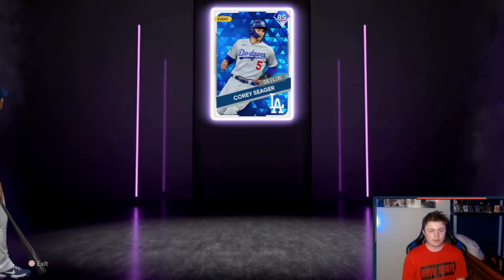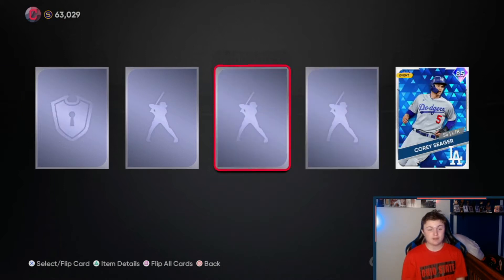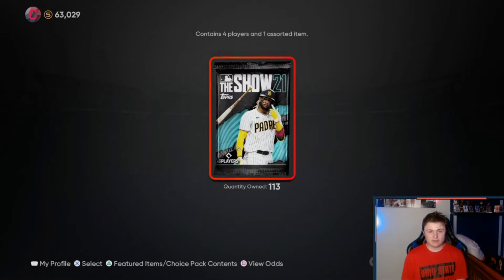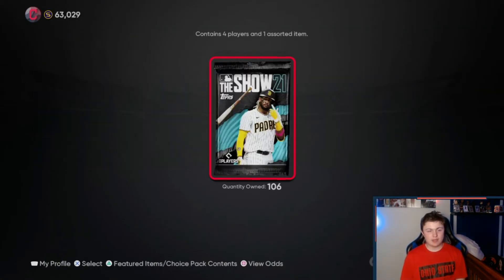It's Corey Seager — hopefully that goes for something. I doubt it does, that's one of the bad diamonds. I was hoping for somebody 90 plus. What does he go for? Only 6,000? You've got to be kidding me. That's literally nothing. That wasted diamond is actually terrible. Right now is not the time to open up packs because cards are not worth that much. We need to pull a huge diamond to make up for this.